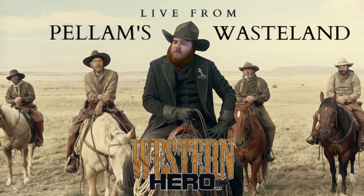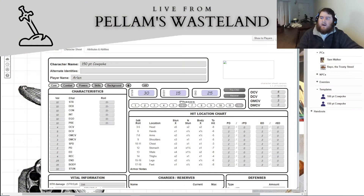Hi, I'm Alena Walker, and I'm live from Pelham's Wasteland. Today I have another episode of Western Hero Tutorials, character building tutorials. Specifically, we are building the 150-point cowpoke rather than the 100-point cowpoke that we built last time, so we're basically just adding another 50 points worth of stuff to this character.